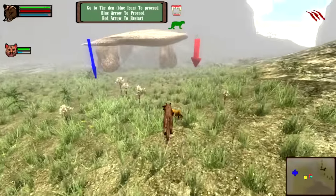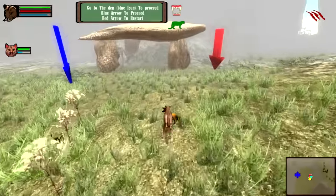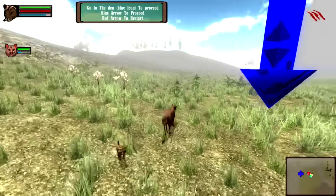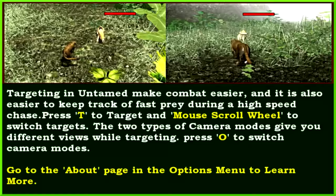You know, I don't normally say this, but visually this looks like it could have been an N64 game. What is with this crazy draw distance fog?